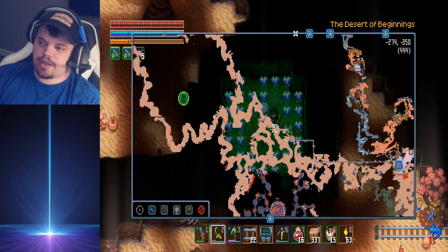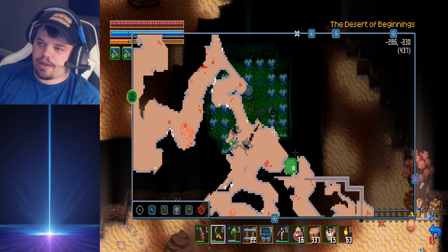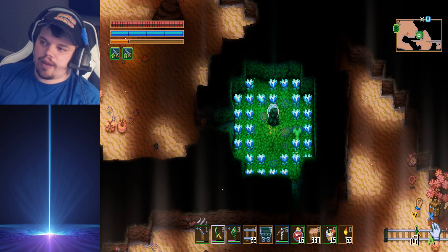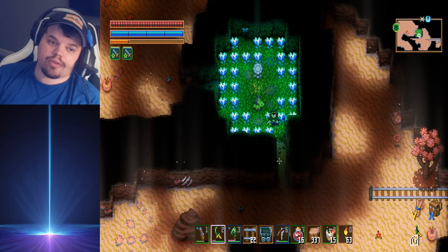I found the ancient pickaxe. It kind of looks like this — it doesn't really show on the map, it's just a little green area like a square. It was on a pedestal and it's got a bunch of blue blooms around it. You can find the ancient pickaxe in the desert biome.